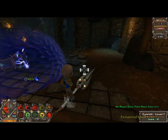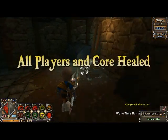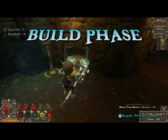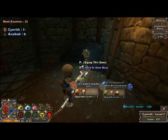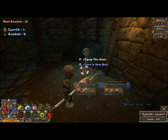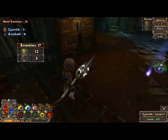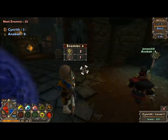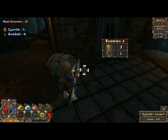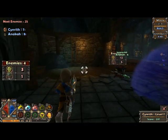Two chests each. Each time you complete a wave, chests spawn which give you mana and items. Can you grab this mace at all? I use a staff. Oh there's the other one — can you use that at all? Did you grab it to sell? Yeah.